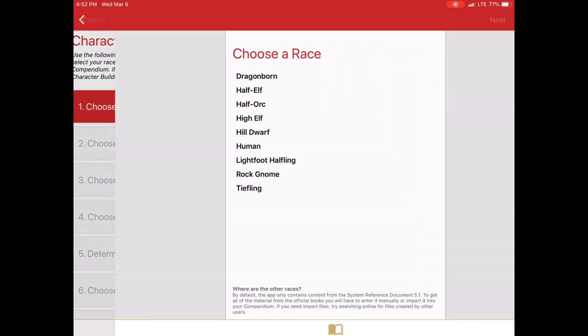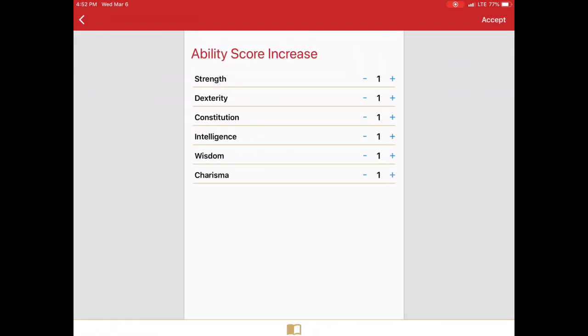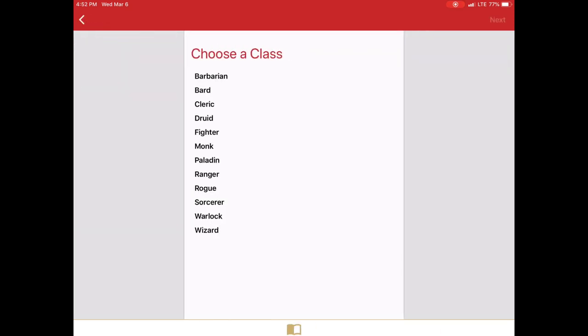In this case we're going to create a basic human. You'll see the ability score increases are automatically added for you. Click accept and then we're going to go to our class and I'm going to select rogue.